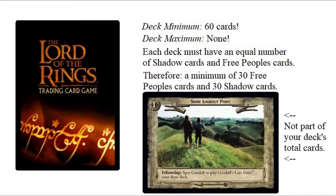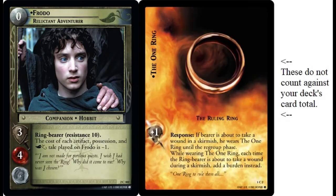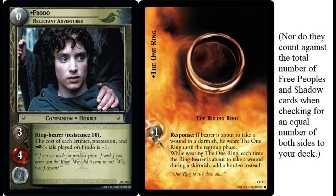Furthermore, in that 60-card total — or whatever number you're going to have — Frodo or your ring bearer and the ring do not count against your card total, and thus also do not count towards the number of Free Peoples cards in your deck. Frodo is of course a Free Peoples companion; the ring is not a Shadow card or a Free Peoples card. But either way, neither the ring nor the ring bearer count towards your Free Peoples deck total nor towards the deck total itself.